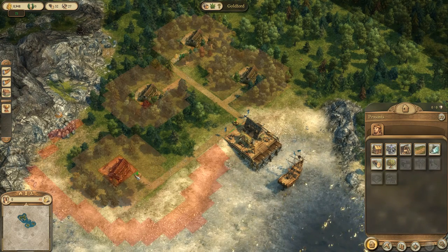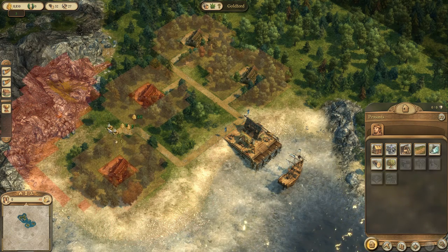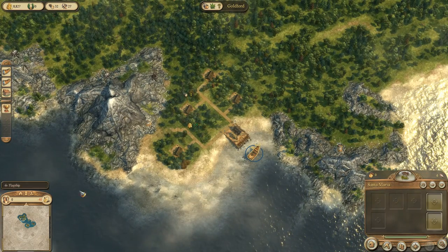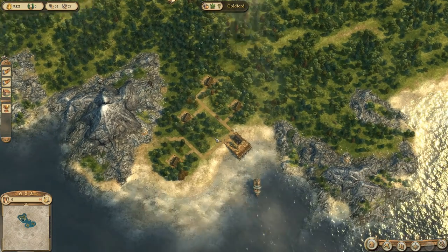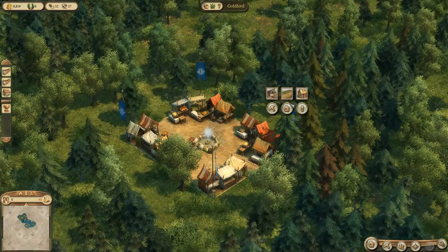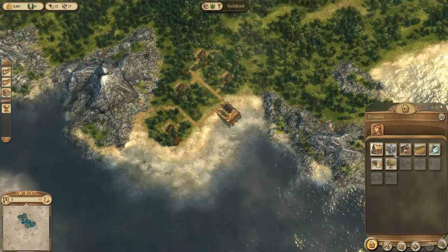This one needs to be connected up as well. Let's send our ship south to explore a little bit. We have some wood income coming in now, which is good. Now we need some houses for people to live in, and of course they also need fish. So let's put in a fishery — the fisherman's hut — first.